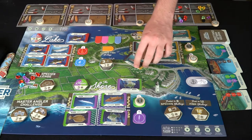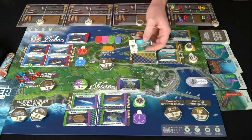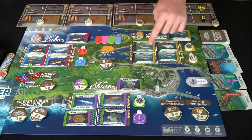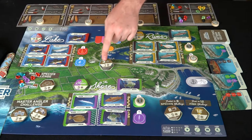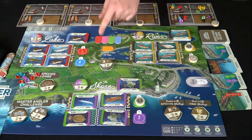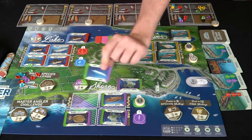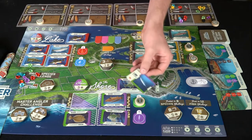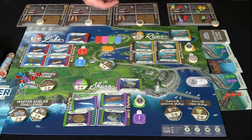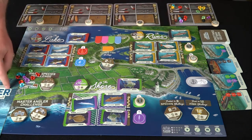Every time you catch a fish and place it onto your side of the field, they check to see if it matches the current mystery weight. Each fish has its own unique weight range — for example, four to eight pounds or ten to fourteen pounds. So if the mystery weight is six and you catch a mackerel that's three to seven pounds, you check if it qualifies. If it matches, you take the tile and a new one comes up — so you'd be looking for, say, a two-pound fish next.